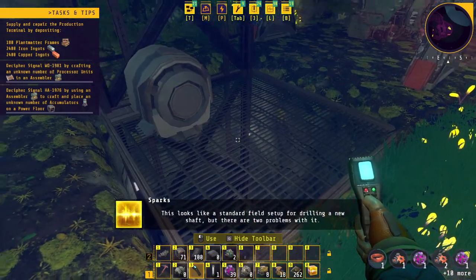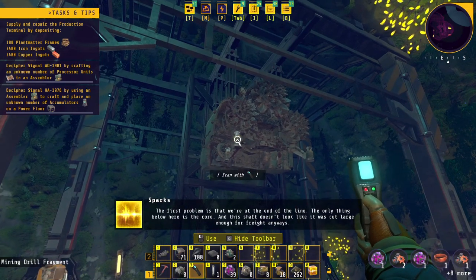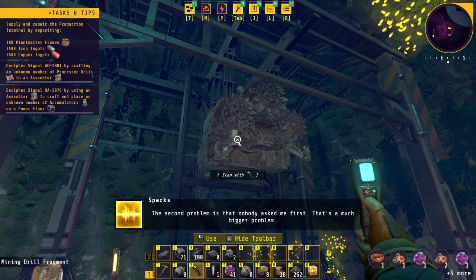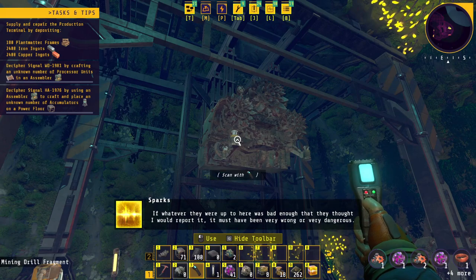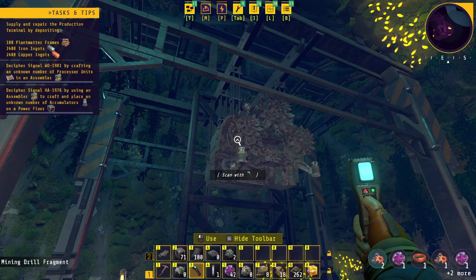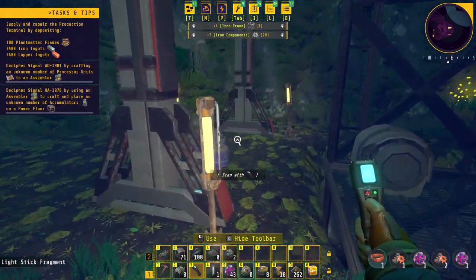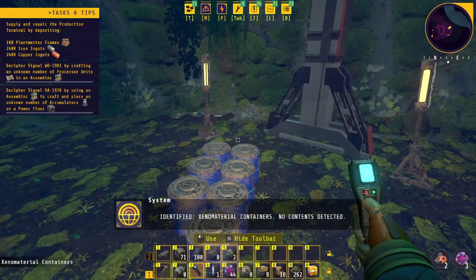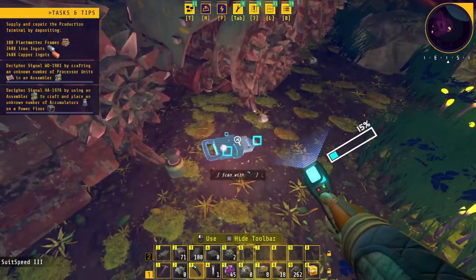It looks like a standard field setup for drilling a new shaft, but there are two problems. The first problem is that we're at the end of the line — the only thing below here is the core, and the shaft doesn't look like it was cut large enough for freight. The second problem is that nobody asked me first — that's a much bigger problem. There's more iron components. I could scan the lights and all that. Let me pick one and see what this is.